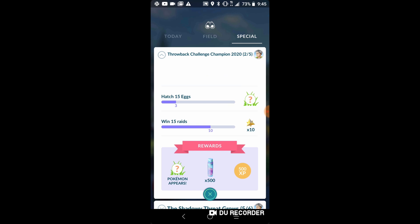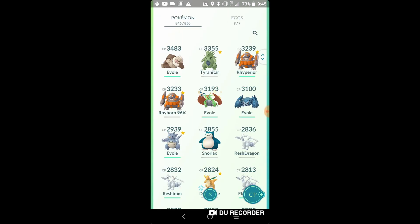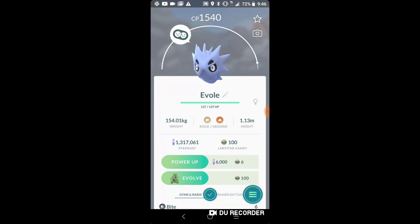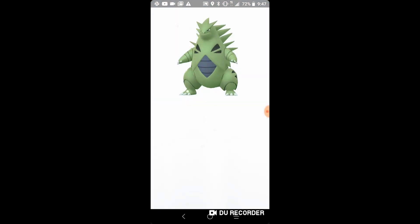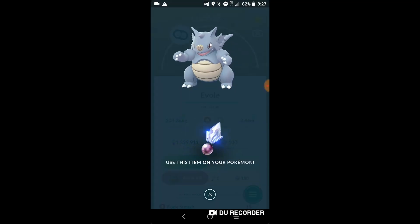Now we can evolve Larvitar — let's go! Evolving to Pupitar at 1540 CP, then to 15-attack Tyranitar. Dude, this looks sick — Tyranitar getting into the Pokedex at 3359 CP. Now we can also evolve this almost-3000 CP Rhyhorn if my phone would stop lagging.